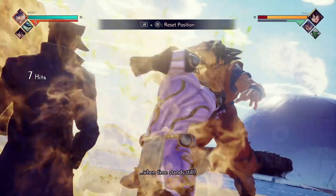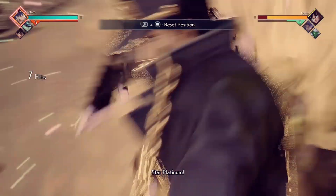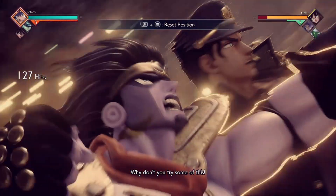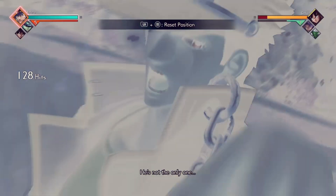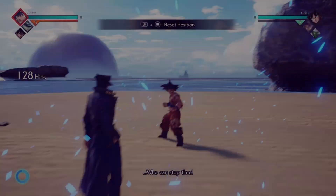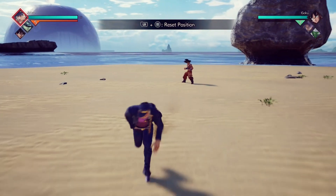After calling out your assist, depending on the assist you use, you'll get different results for your combo. That doesn't always connect, but if you had Vegeta assist on Jotaro, that would work.